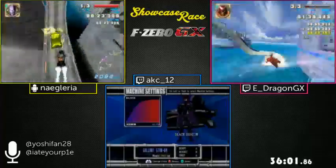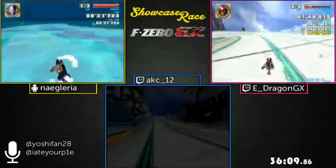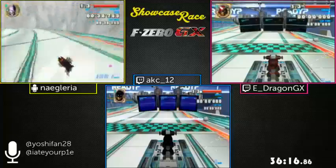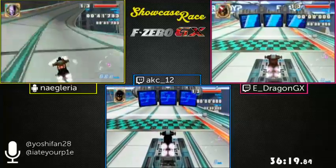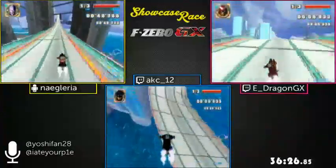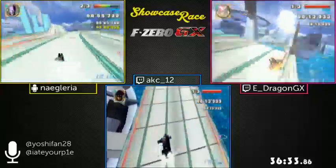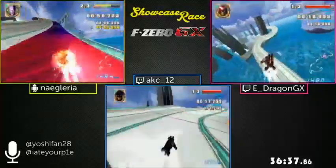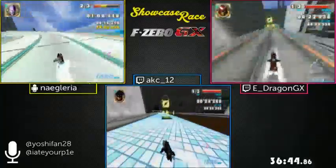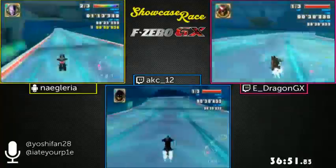Naguaria finished Ordeal first. AKC is about to start it as well, and it looks like the smaller gap is actually between Naguaria and AKC right now, because Naguaria died on the second lap of the Half Pipe. All racers have died at least once — but E-Dragon just died in Ordeal too, so he's now even with AKC. Just like that, E-Dragon had like a minute lead on everybody, and because of two deaths on this stage, it's anyone's game again.